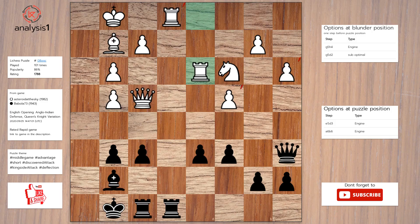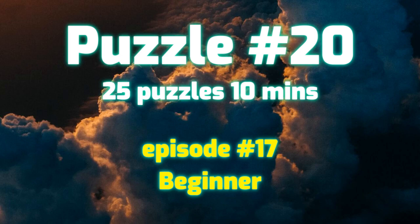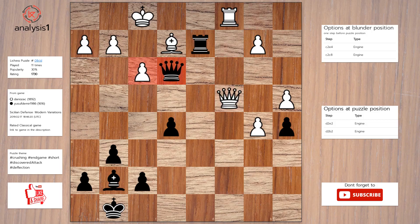Let's see the next puzzle. The threats are: queen takes pawn, check; queen takes bishop, check; rook takes bishop; rook takes pawn. The checks are: queen takes pawn, check; queen to f2, check; queen to g1, check; queen takes bishop, check; rook to d1, check. The answer is: rook takes bishop; queen takes rook; queen takes rook, check.